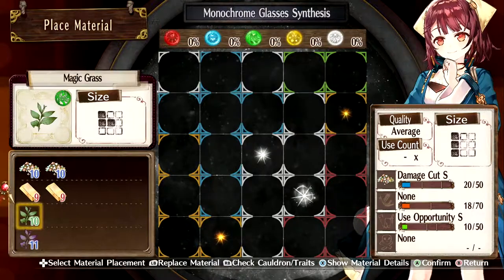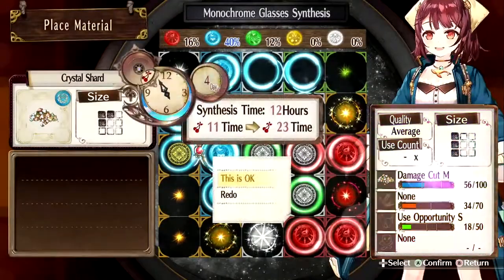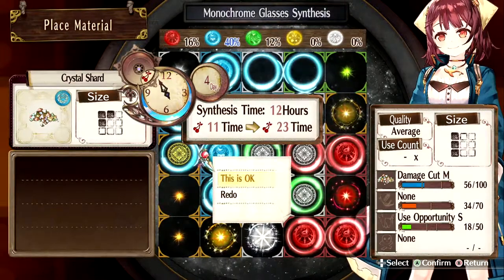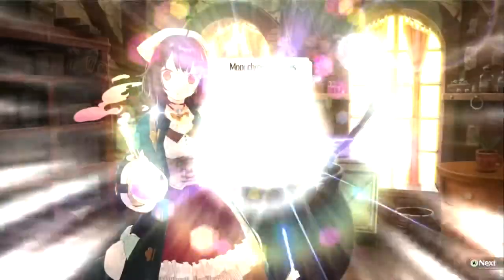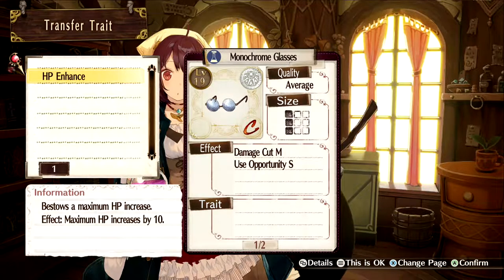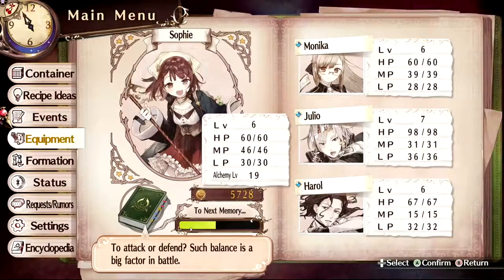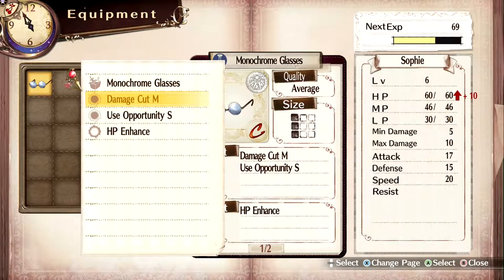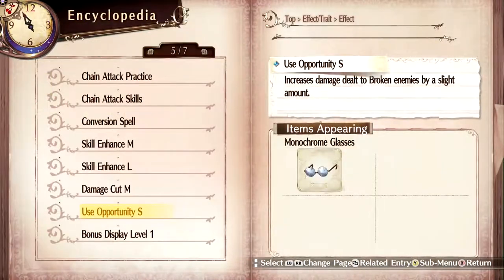I at least want to get the damage cut S to the next level - the other ones would be great if I can. I managed to get it to damage cut M. I don't think I can get the other ones up right now - I've done this a few times and I can't. It takes 12 hours to make the monochrome glasses and we're going to get the HP enhance. We've unlocked that, so that's really nice. The damage cut M reduces damage by 6%, which is really nice. And the use opportunity S increases damage dealt to broken enemies by a slight amount.